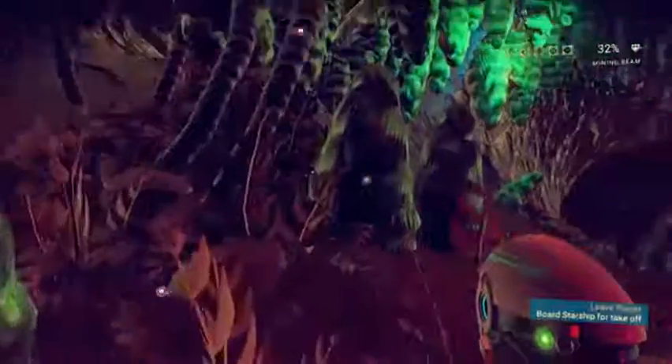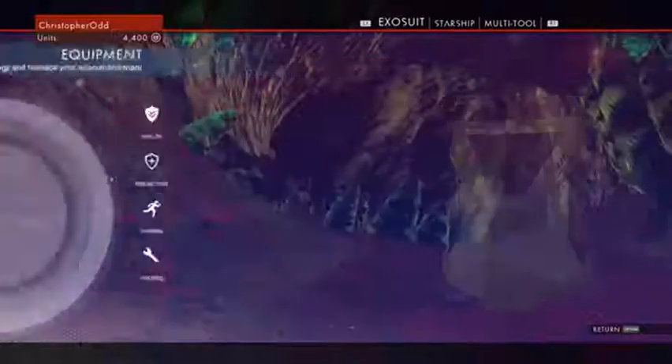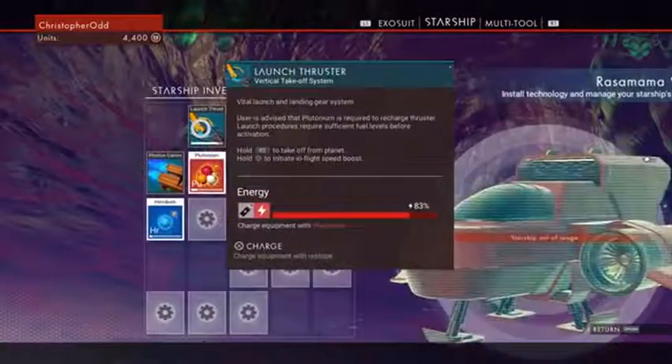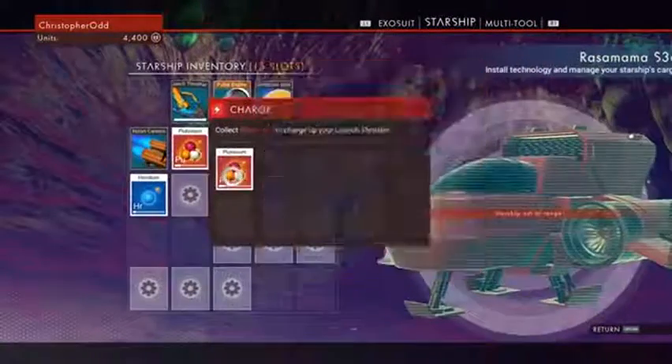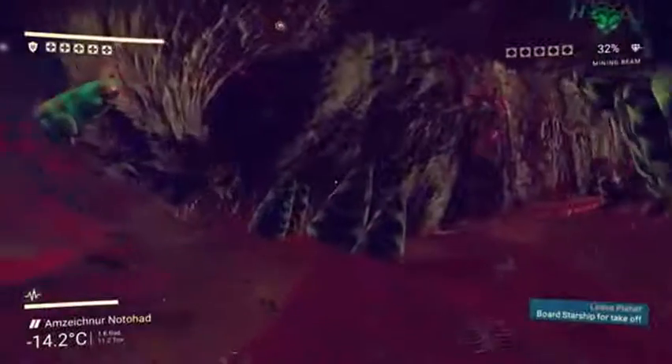No free slots — insert inventory. We're getting pretty full up here. Let's transfer this over to the starship, and then let's refill this. Technology recharge. Now we need thamium.